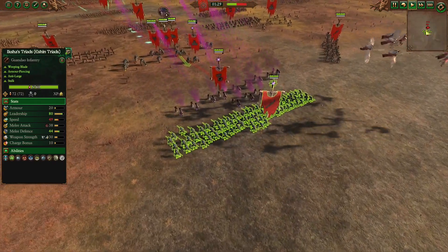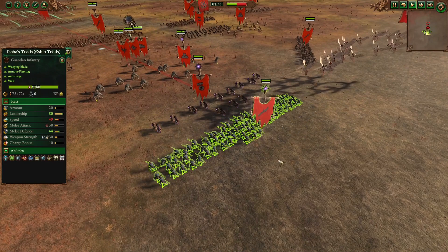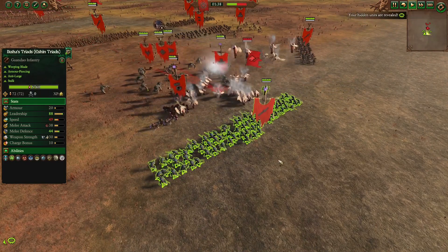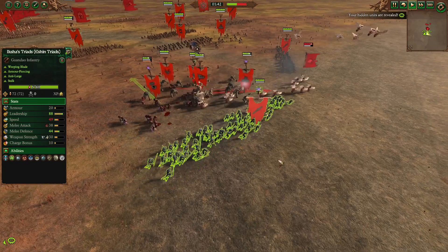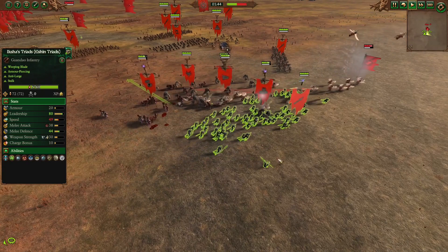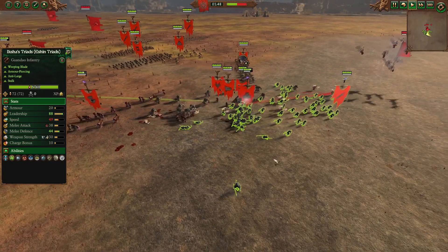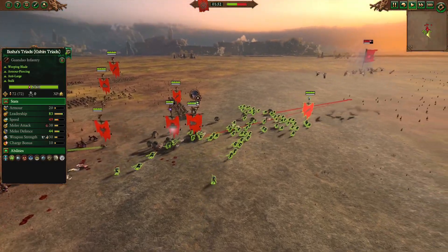Now let's talk about the functions of Ashen Triads on the battlefield. Their anti-large and charge defense does make them a rather obvious backline defender, but the Skaven doesn't lack backline options. If they want to go cheap, they can go Skaven Slaves and Clan Rats, and if they want to go elite, they always have Storm Vermants. But why take Triads? That's because they have a couple of unique attributes that give them a very interesting role in the Skaven backline defenses.